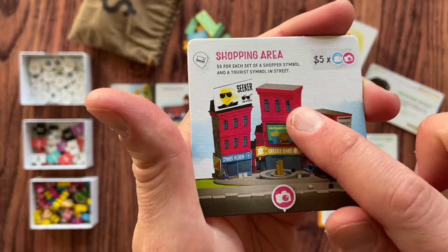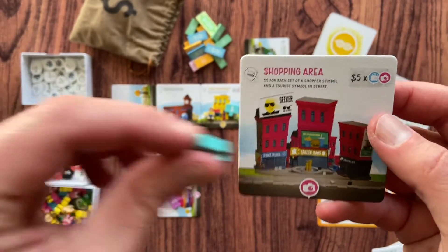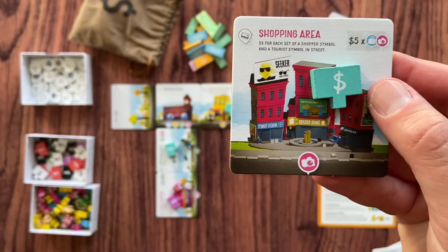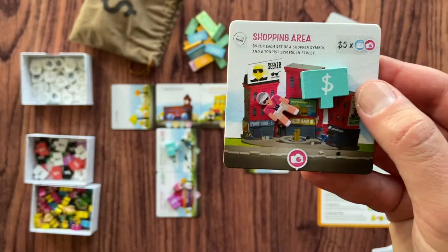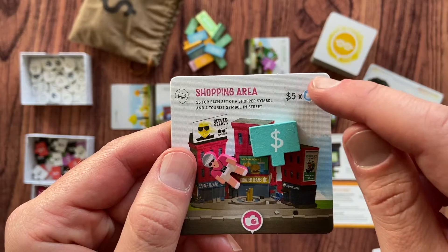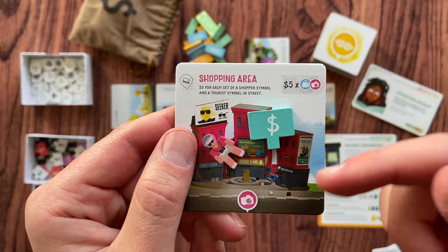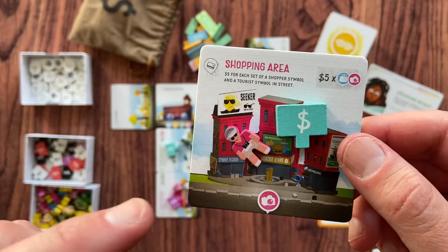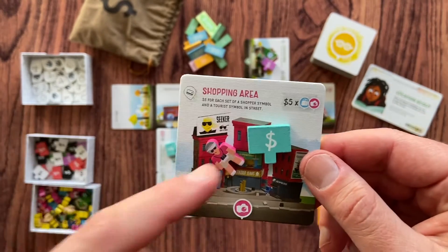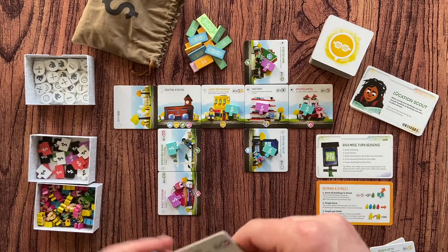When you add a building to the city, you place your ownership token on it to tell you and other players that you are the owner. You also add a person of the matching color to the building. When you score the building, you get the points written on it — five dollars for each pair of matching symbols on this street — plus one additional dollar for each person on your building. So the more people you have on your buildings, the more money you score.